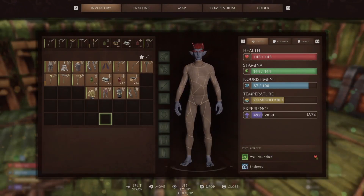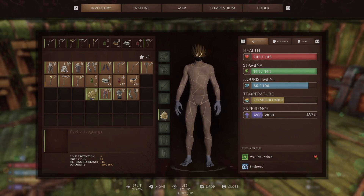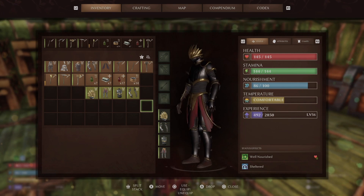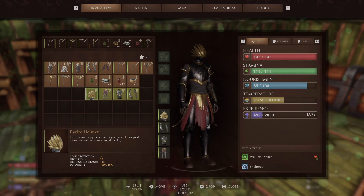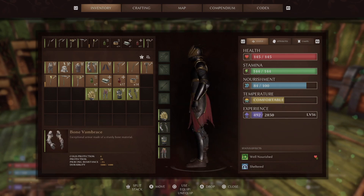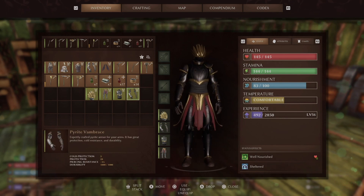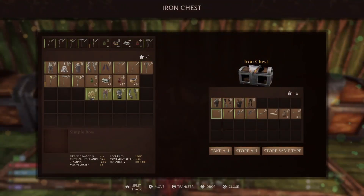This last one is the pyrite armor — it looks really cool, more like a knight, very metal. I don't love the helmet, but the rest is not bad. However, looking at the stats: 28 protection on the head, legs, and arms, and 32 on the chest. Everything has five cold protection and plus three piercing resistance. Technically, the bone armor is still better — bone armor has six cold protection versus five on pyrite, with otherwise the same stats. Stat-wise, bone armor is the best I've found.